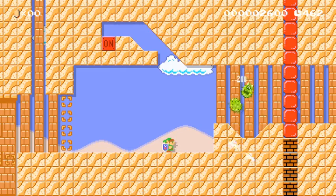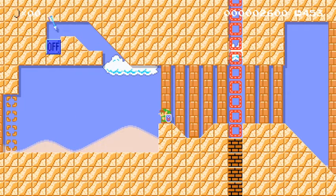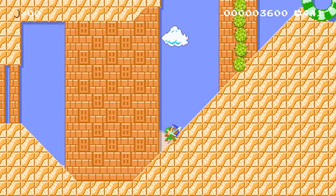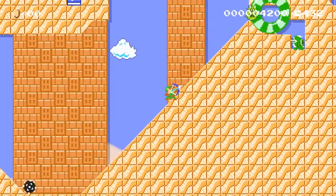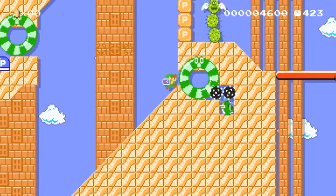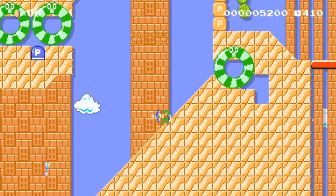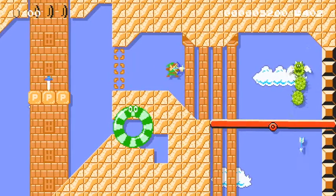Oops. There we go. Nice. I thought I was in trouble there. There we go. Yeah, as you can see this level is pretty cool. It's just all about mastering Link's bow and arrow ability. Whoa. There we go. Nice. Oh, not quite. Still not quite. There we go. Awesome. Nice shot.